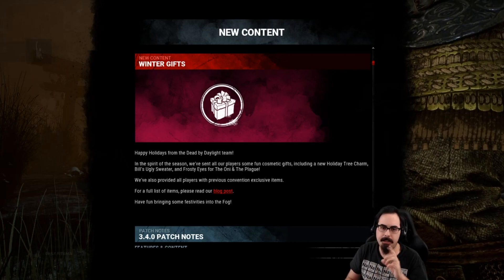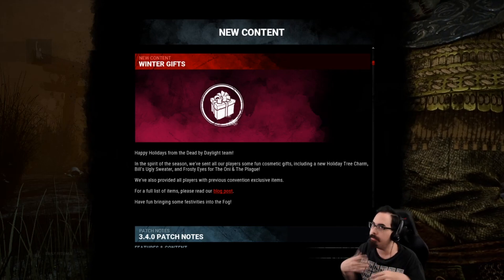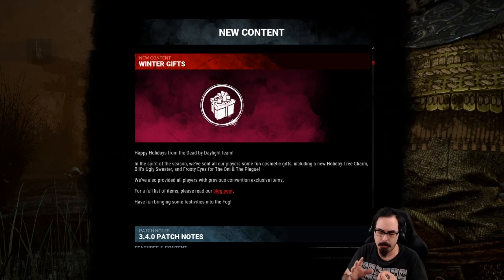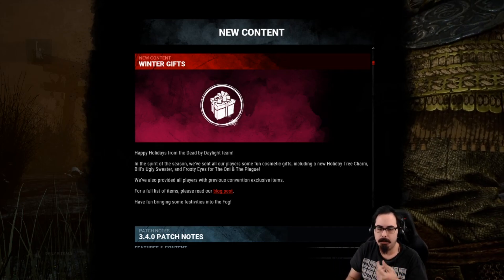Next are the winter gifts — essentially a lot of free cosmetics that have been handed out: a new holiday tree charm, Bill's ugly sweater for the survivor, and frost eyes for owning the Plague. Those are just freebies you'll have.